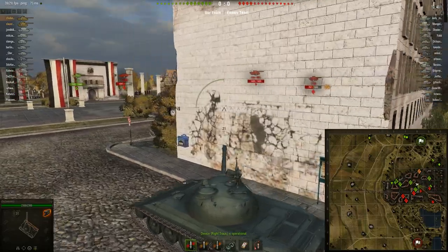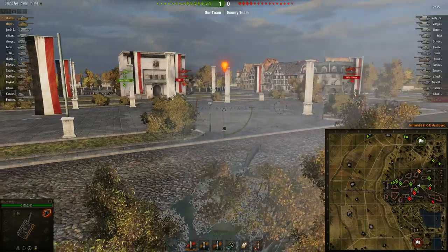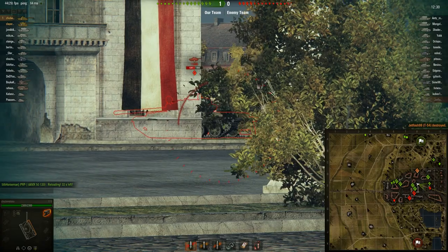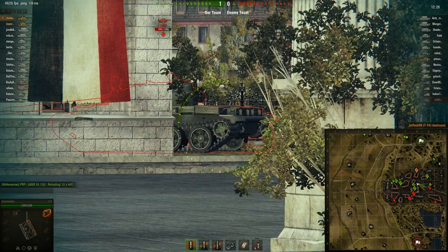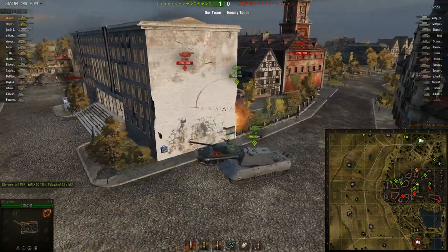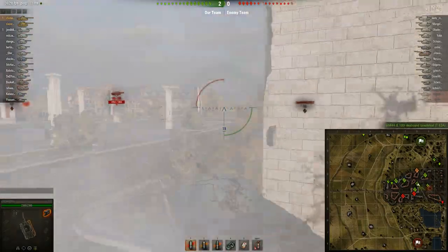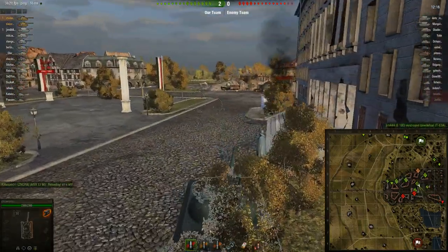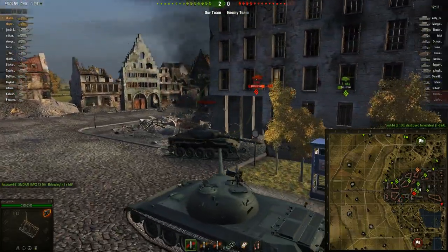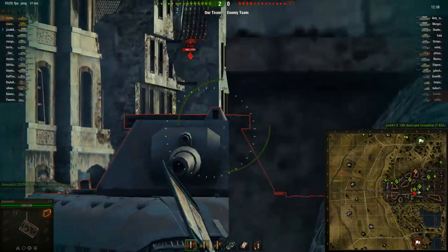The WZ-111-1-4 actually has more alpha than the tier 10 tank equivalent, the 113. The 113 is more of a medium, to be honest — a really long medium. As you can see, the size of the thing is low profile for sure, but it's just really long. And that is a disadvantage, because often you're going to get into trouble where you can't hide yourself, there's no way to reverse. You get tracked frontally and you're going to stay in the open, and that is ugly.